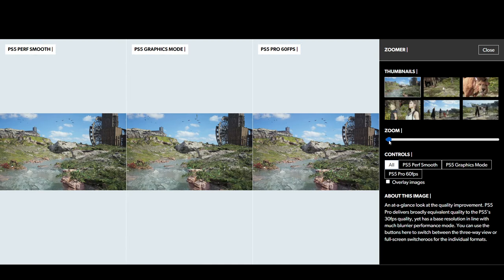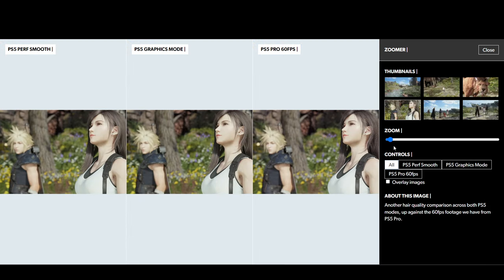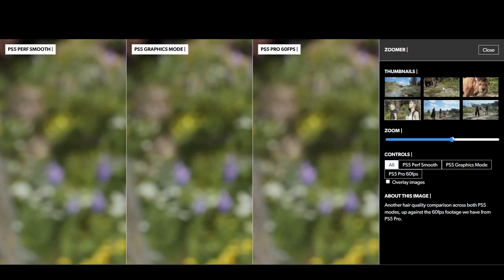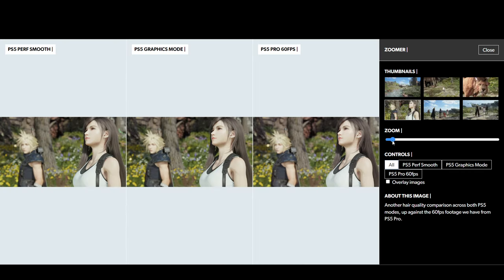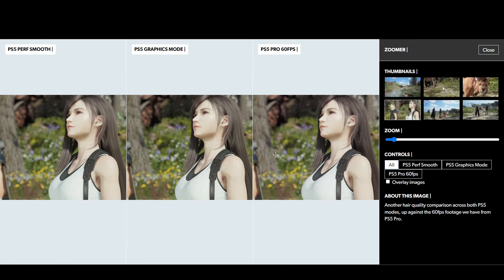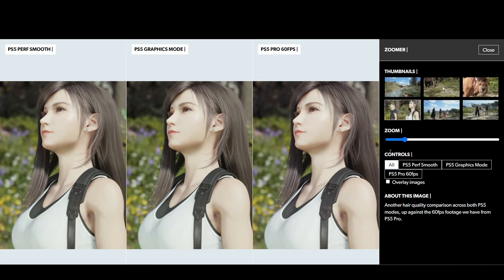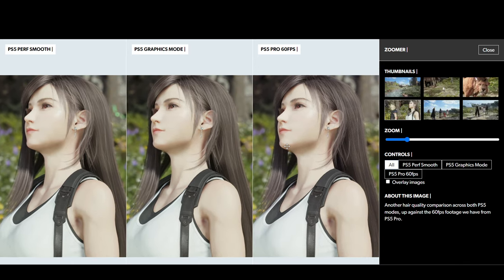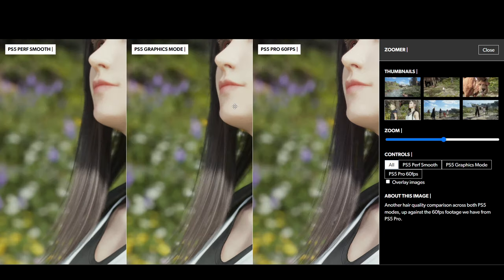You can zoom in and out on the images, which portray footage from their respective consoles. Right now we're looking at Tifa, and we can zoom in more and more. We can clearly see the differences comparing PlayStation 5 Performance mode, PlayStation 5 Graphics mode, and of course the PlayStation 5 Pro.